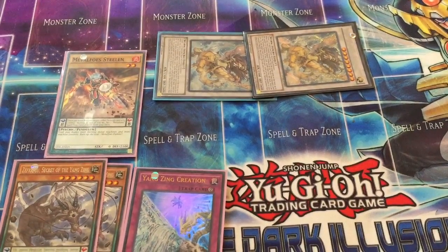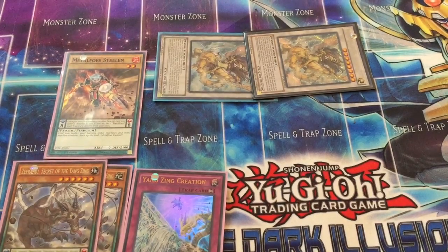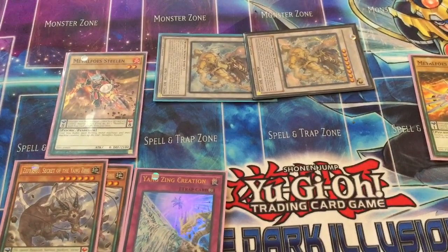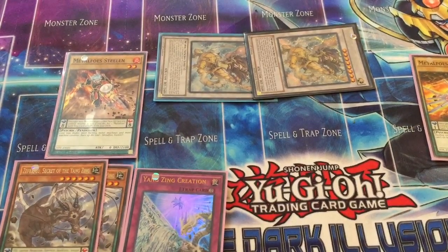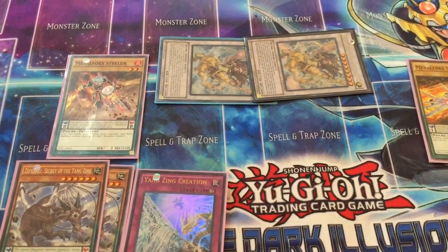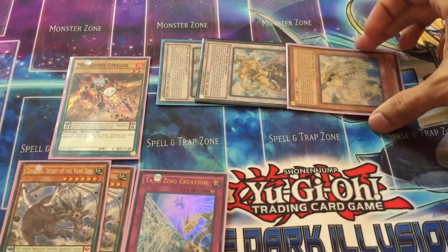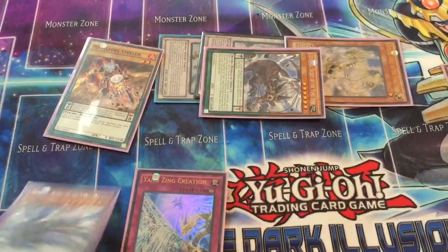This time you pop the Metal Foe Combination, which searches whatever scales you're going to need. We've got Steeldering on the scale already, so go fetch Silverd and put that on the other scale. Now you can use the effects of those monsters again and special summon something to the field — for instance, special summon Chiwen back to the field, which allows you to go for specific other plays. Then you activate the pendulum scale effect to special summon both those monsters back.